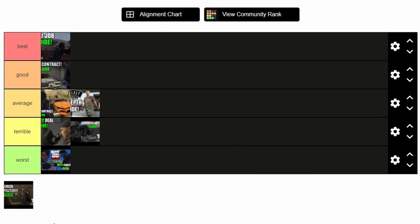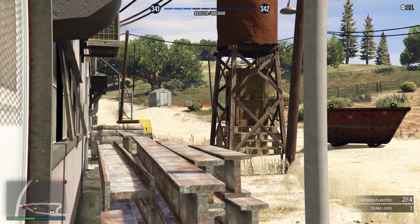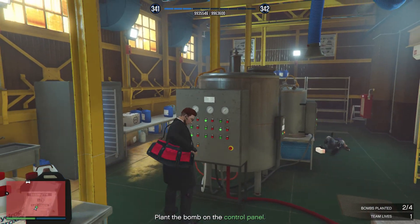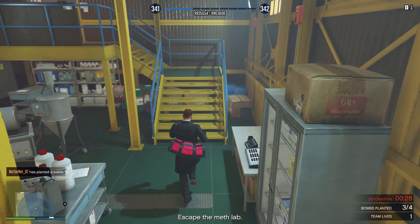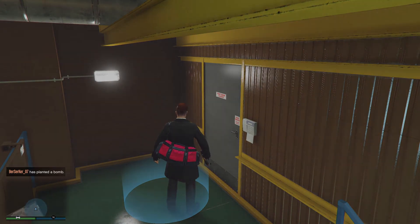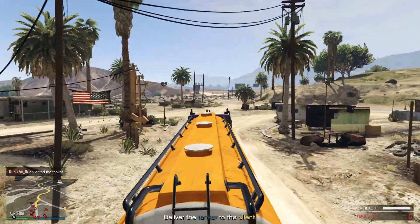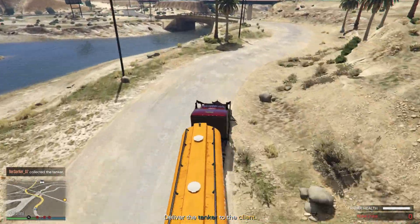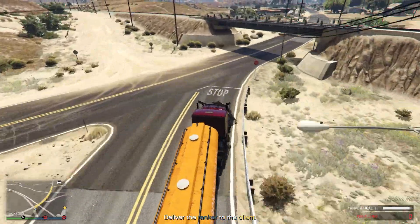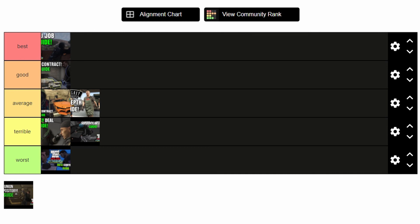Next up we have the Lost Contract. I'm going to put this in Average. Don't get me wrong, this was overall an amazing contract, but it felt somewhat repetitive. For most players doing it solo, it didn't give much freedom and felt more difficult. You had to go out to four separate meth labs, destroy each one, deal with OP AI outside each one, and then still go to another camp just to get the oil rig and drive to the final spot. It was repetitive and can be annoying for solo players. The highlight was one of the setups allowing you to use your own personal vehicle — the Phantom Wedge — and attach it to the oil rig, which was a nice touch. But overall there was just something about the Lost Contract I wasn't fully feeling, so it stays in Average.